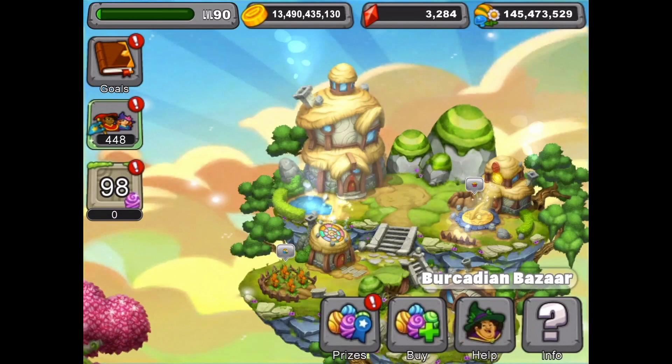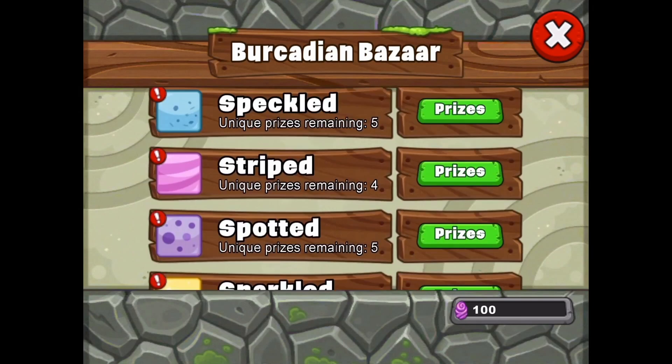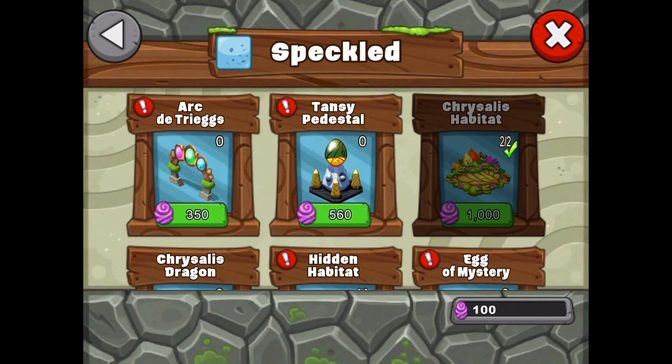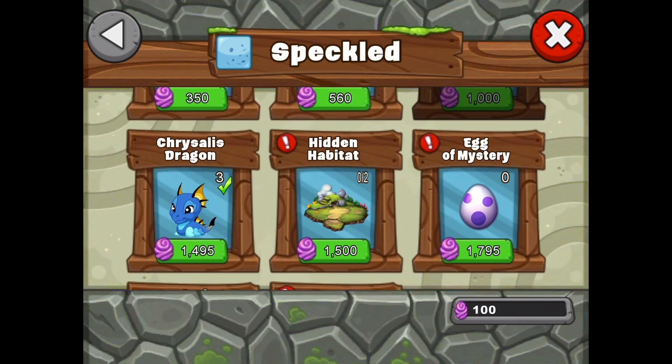If you tap on the prizes button down here, we've got four tiers: speckled, striped, spotted, and sparkled. Tapping into speckled, there's a chrysalis pedestal, some pedestals, arc the triad, tri eggs, and a tansy pedestal — which is one of the new dragons. There's also a chrysalis habitat, though we already have two of those so it's greyed out.